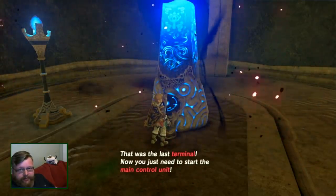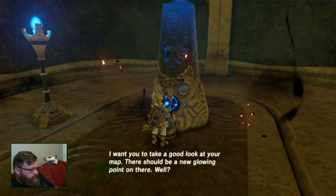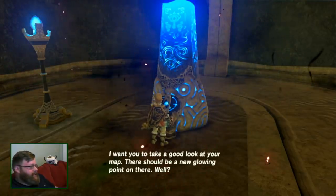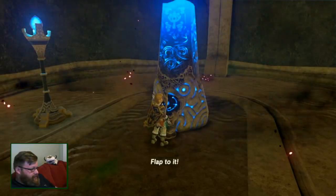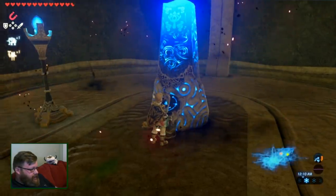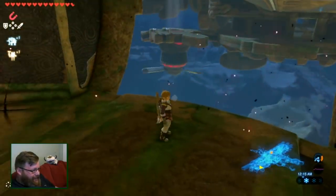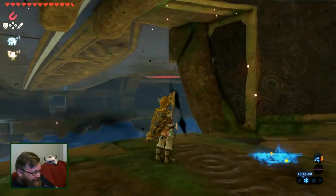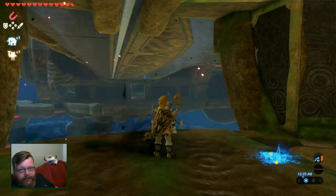Now you just need to start the main control unit. I want you to take a good look at your map. That's not the way to do that, sir. Flap to it! How do I get back? I don't know if I can make it back. What was the real way? The normal way is to tilt the bird and use the angle to glide down.